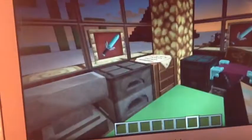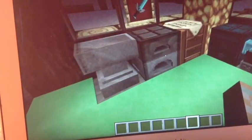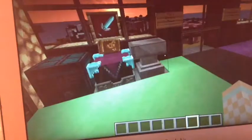Over here we kind of have a working area with an anvil, a furnace, crafting table, an ender chest, an enchantment table, and another anvil to end it off. And right here we have a staircase area with these little banners I made — they're pretty cute. So we can go up the stairs.